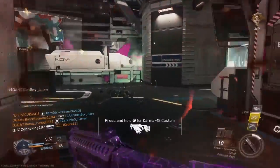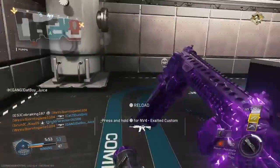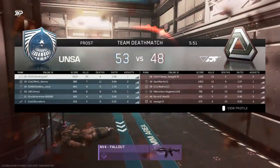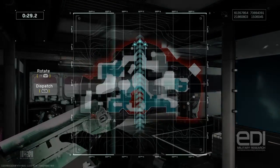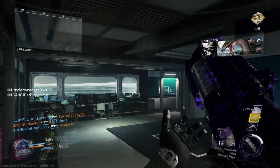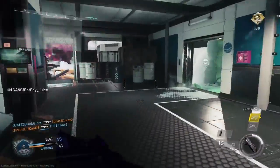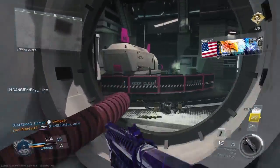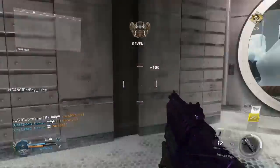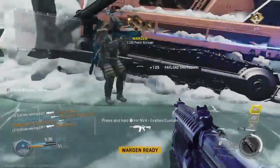Scorchers ready for use. The enemy launched the counter-UAV. Scorchers, flight of three, inbound. Enemy warden incoming, take cover. Got it — enemy warden's on standby.